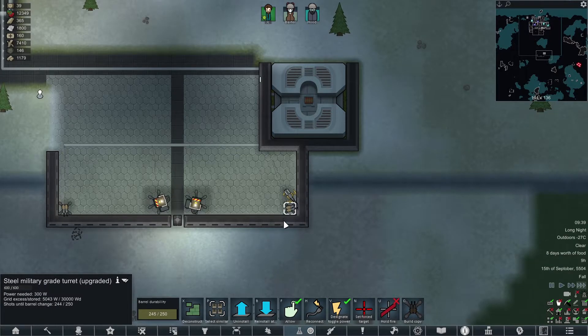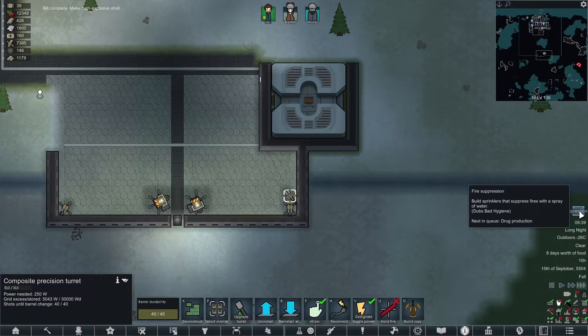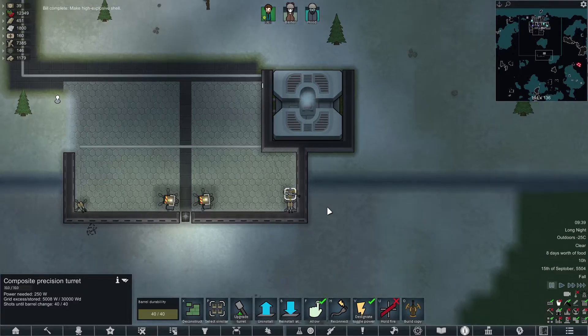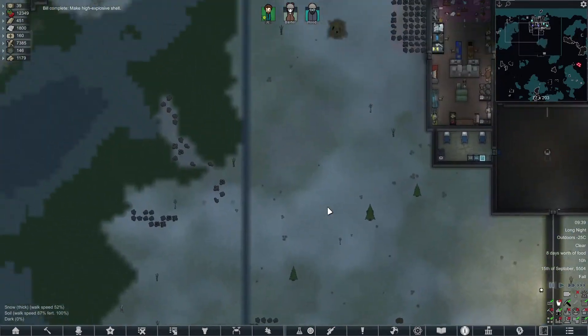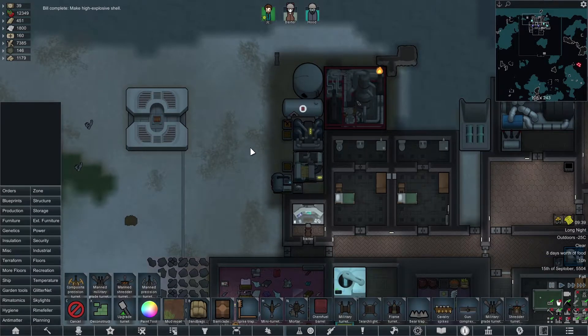A steel military turret has far more health than this thing. Fire suppression's online. We kind of need to put the fire suppression in here.